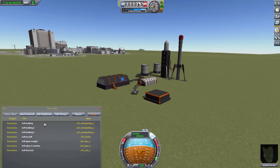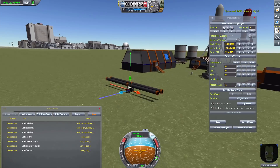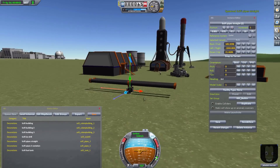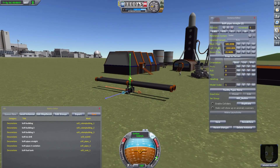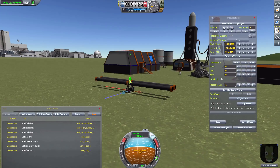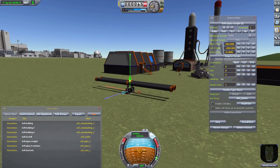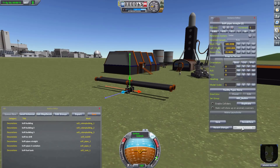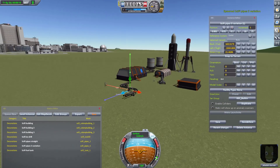After that we have a set of pipes for you to place between the buildings. This is the straight pipe section — we have some nice support blocks underneath with a bit of depth to them, so you can raise or lower them to your heart's content. All in all, just a nice set of pipes.